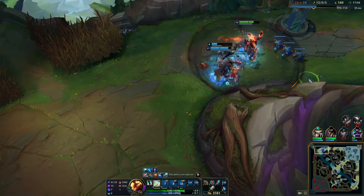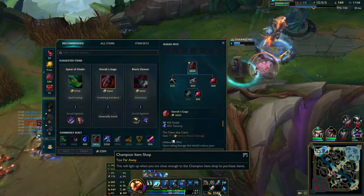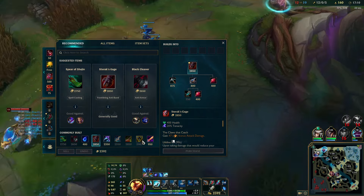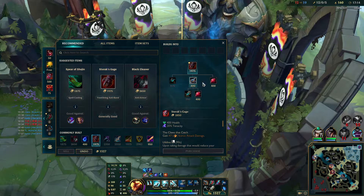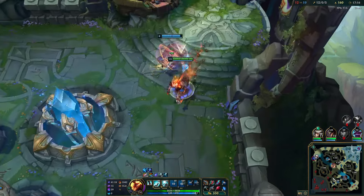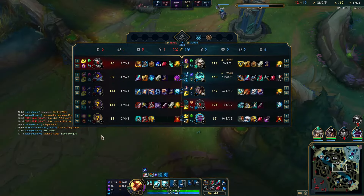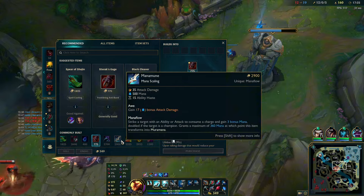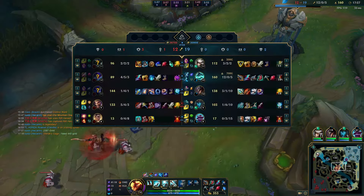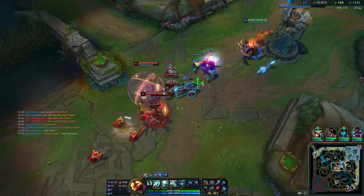If you're playing Kha'Zix into Hecarim in this matchup, you should play Conqueror and just play to have a good invade timer on the total clear-down. You are very strong in the one-versus-one, but it's scary to fight Hecarim when he has Q stacks. We're planning to build Sterak's third — very good because they have a lot of CC and you get a fat HP shield, though Vayne can break the shield.